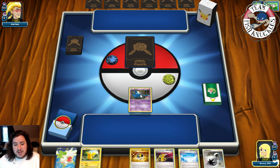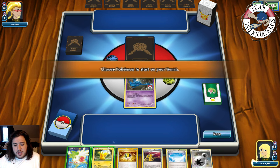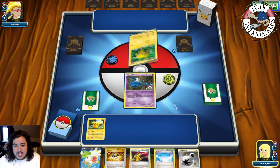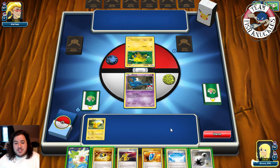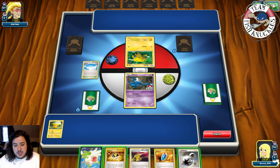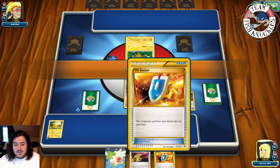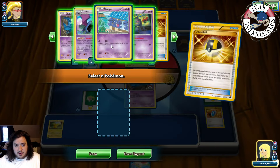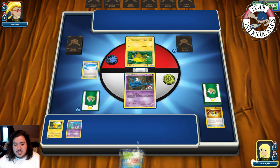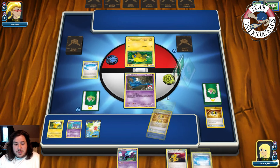We put down Skyfield, attach a DCE to Pikachu. Ultra Ball — discard the Devolution Spray and VS Seeker — and we'll grab Shuppet to get Beedrill going. Shaymin Set Up for six new cards. The reason I'm getting Beedrill out is because our opponent could theoretically play Exp Share and we don't want them to have that. Ultra Ball — discard Golbat, Golbat — put down Golbat and Skyfield.